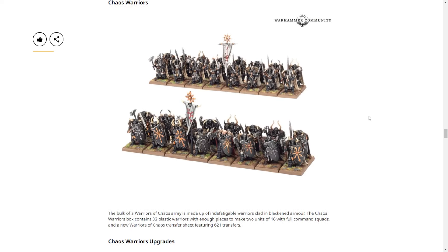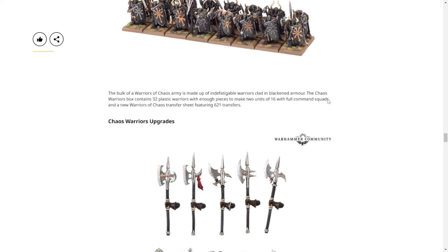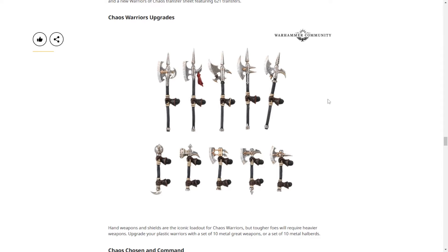The Chaos Warriors come in boxes of 16, which is kind of weird, but that's how it was — the rank of eight was specific for their base size, so you'd have eight in the front and eight in the back for a two-rank unit, similar to why Dryads also come in 16s. What's a little weirder is the Chaos Warrior Upgrades — Hauberns or axes — basically Chaos Warriors with great weapons or Chaos Warriors with Hauberns.